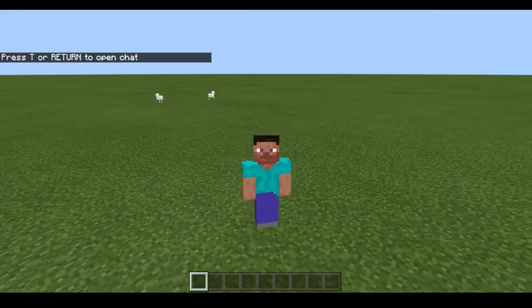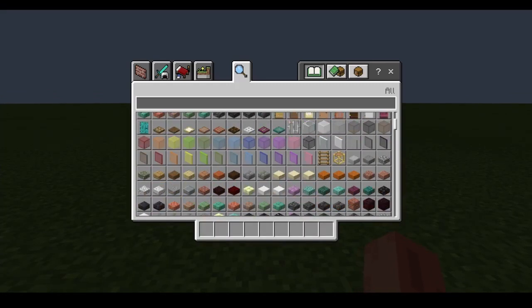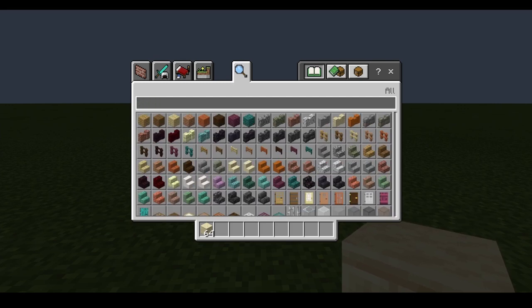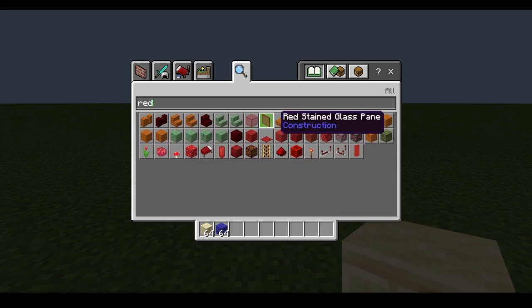Hello, today we're going to build a masturbating Minecraft penis. First off, grab a skin color — I'm gonna choose sandstone because it reminds me of my uncle's dick. Then choose a shirt color — I want to choose blue — and choose a pants color, I'm gonna go for red.